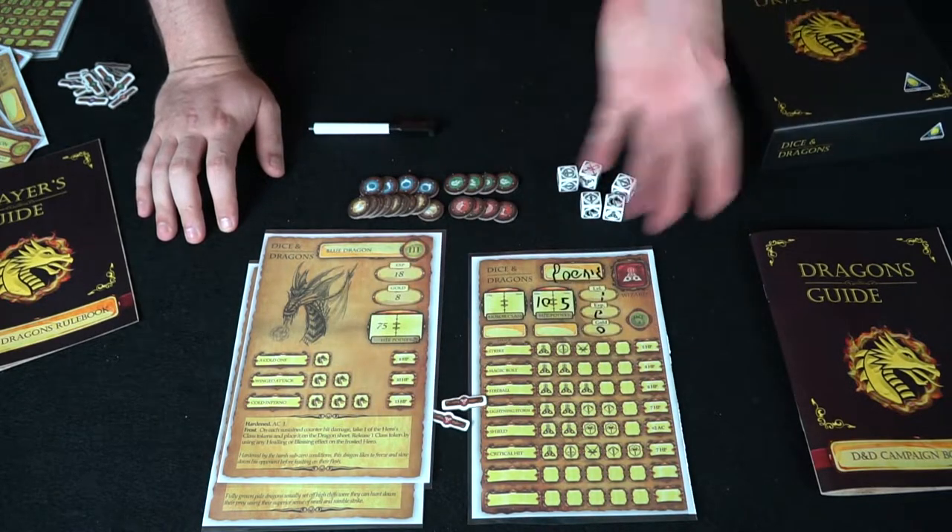A couple of caveats before the review: when you're done rolling, if you have leftover dice, you can give one die to the ally next to you in player turn order. They can choose to keep it locked or re-roll. You can re-roll up to the third roll. If you don't have any abilities to use, you have to pick a random ability on your board to lock in — just like in Yahtzee.